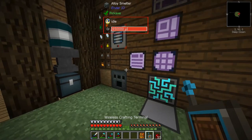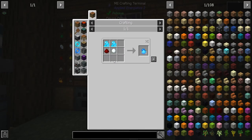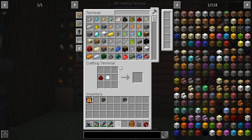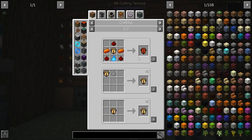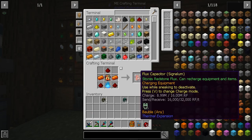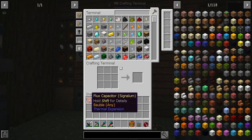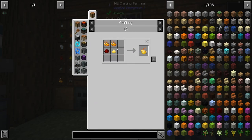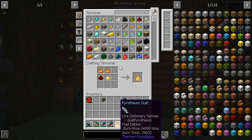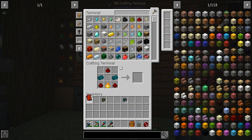We upgrade the energy cell — boom, shakalaka — it now holds 16 million RF! I already have enderium crafting up, so it should be no issue to convert this over to resonant. Bam — resonant conversion done. It now holds 25 million RF, and we can enchant it with Holding to make it hold even more.